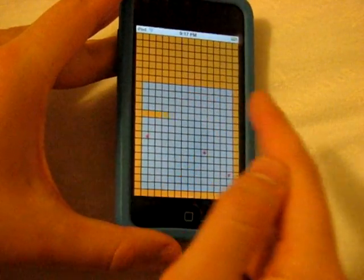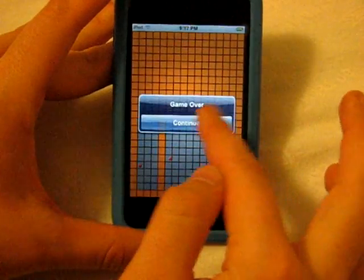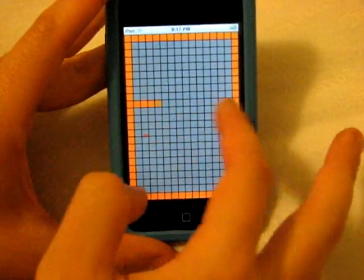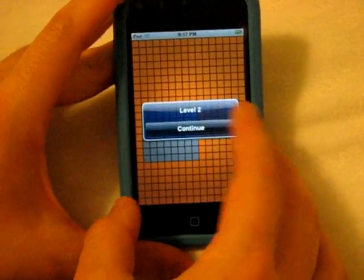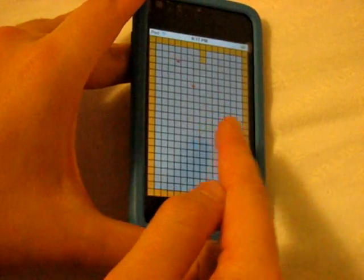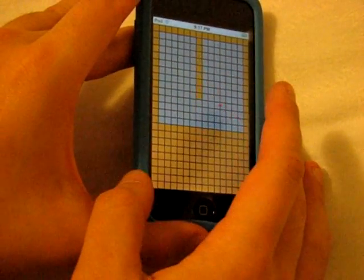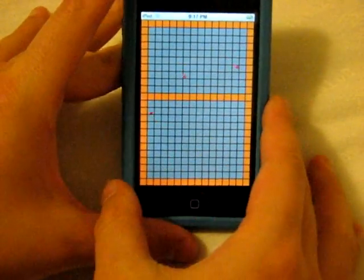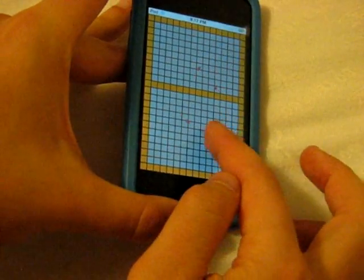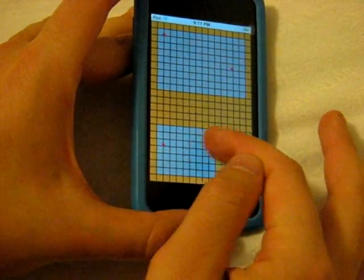It seems pretty easy at first, and kind of is — but once you start getting a lot of balls going everywhere, that's when it becomes really difficult. Sometimes it fills up the entire block around your line, but sometimes it just leaves a straight line across. If there are red balls on both sides, it won't be able to fill up the entire section — just figured that out.